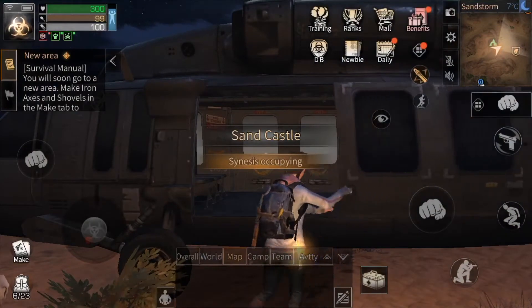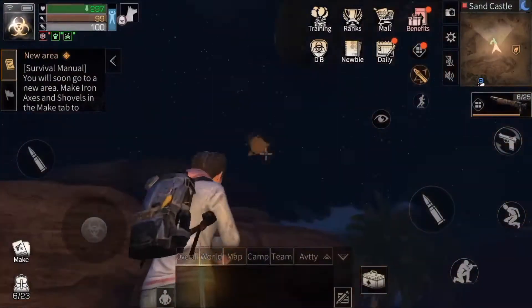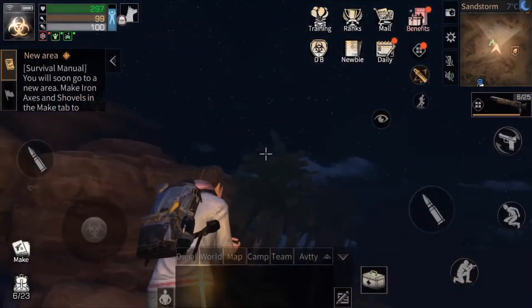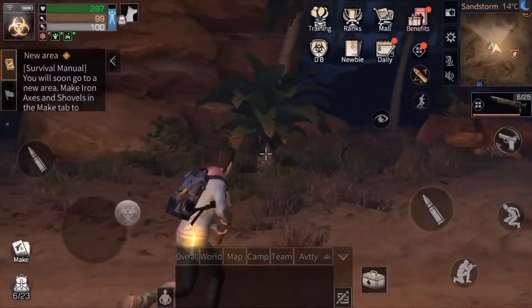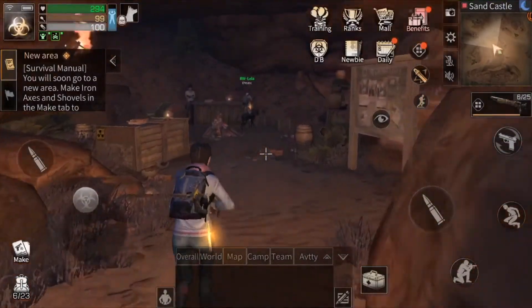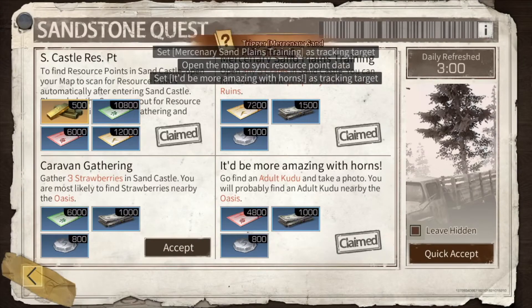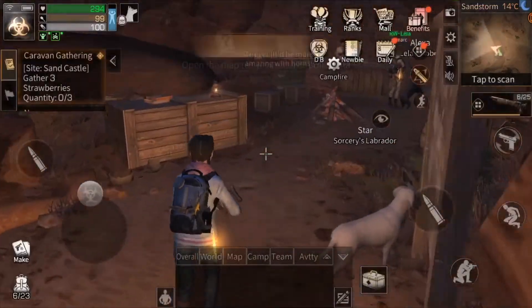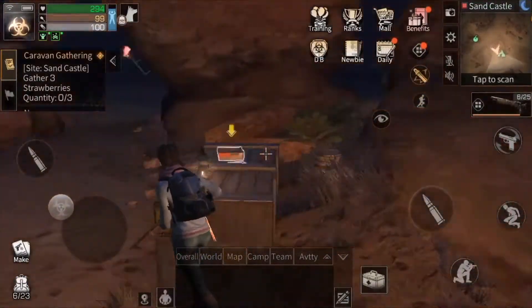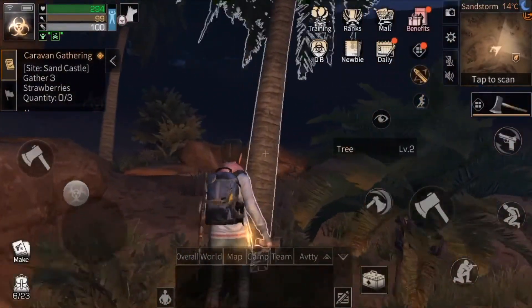We're actually gonna be heading to a new location — this is Sand Castle. It's not a PvP zone, it's more for gathering materials. First things first, it's really cold — let's find some shelter. I believe it's just right over here — it looks like a little cave shelter, which is kind of cozy. I'm gonna gather all these quests: there are four of them — one to collect all the resource points, three strawberries, five crates, and take a photo of an adult kudu. I'm just gonna head out of the shelter and gather some wood — get some resources real quick.